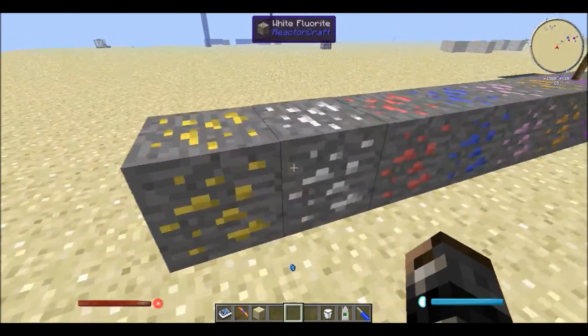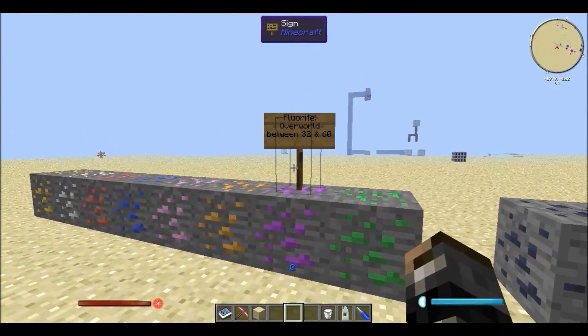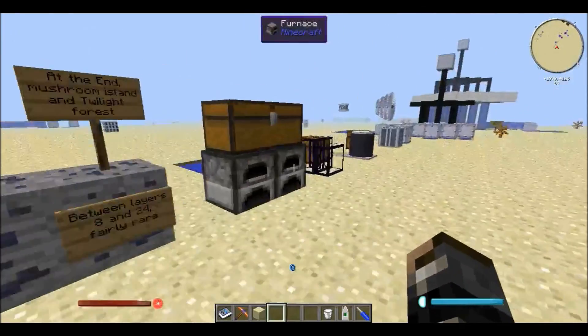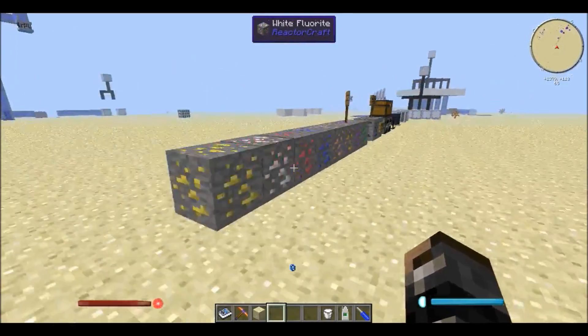First we start off with the fluoride ores. As you can see you can get them in a lot of different colors and you can find them in the overworld from layers 32 to 60. And if you just mine them up, what you will get are these fluoride crystals — there's one for every single color — and they are necessary to create the uranium dust.